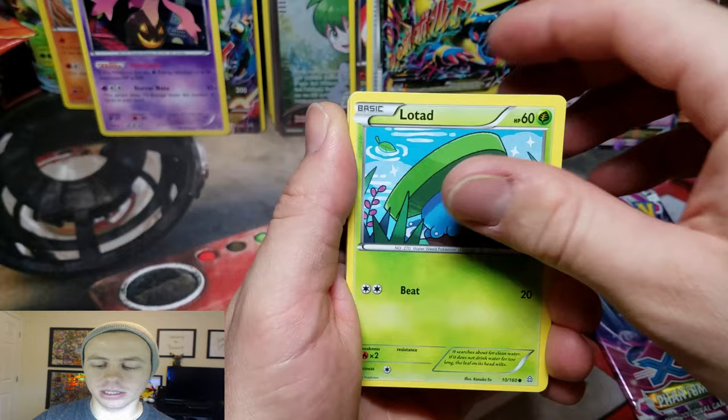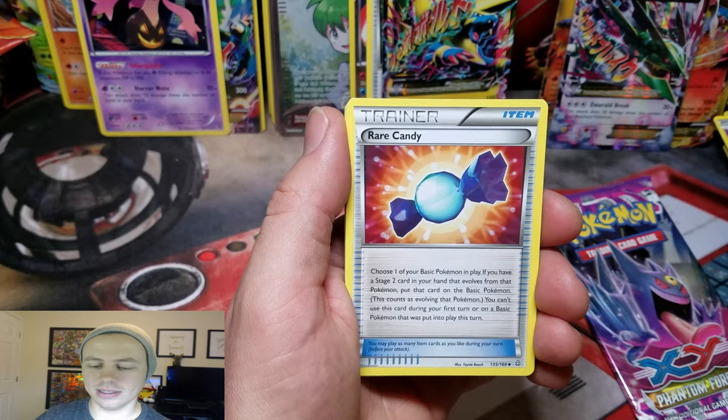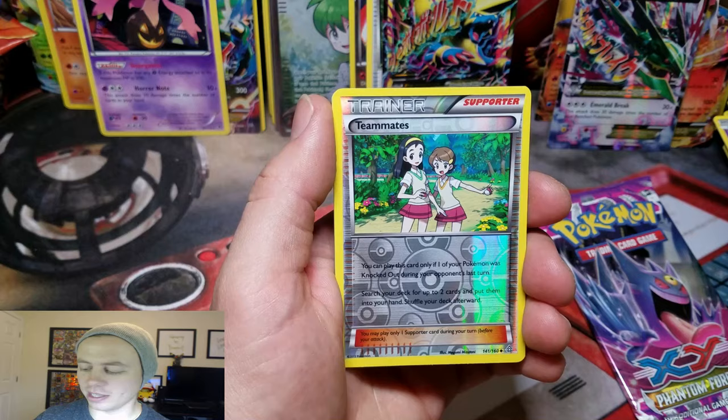Lotad, Solrock, Drillbur, Nosepass, Volbeat, Rare Candy, Bibarel, Bidoof, Reverse Holo — Teammates! Nice. And a Manetric Holo Rare. Very nice.